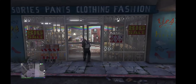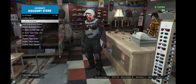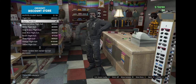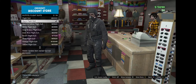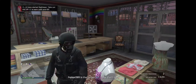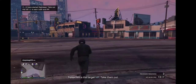We've made it to the clothing store. What you want to buy here is the flight suits — specifically the black flight suit. I already have it saved. Buy it or put it on, then go straight to the strip club without getting in a car.